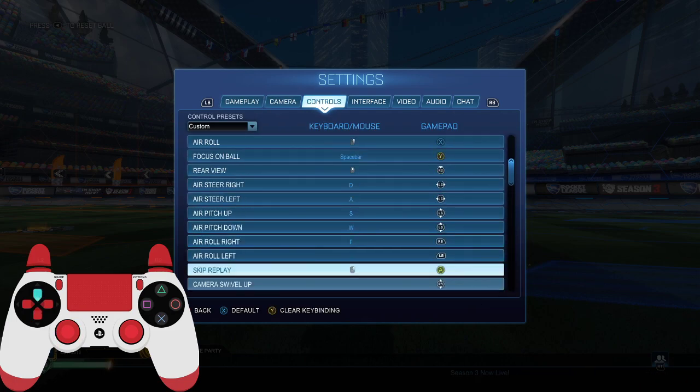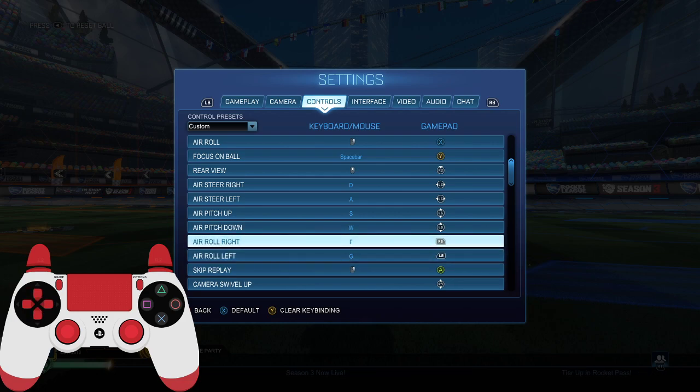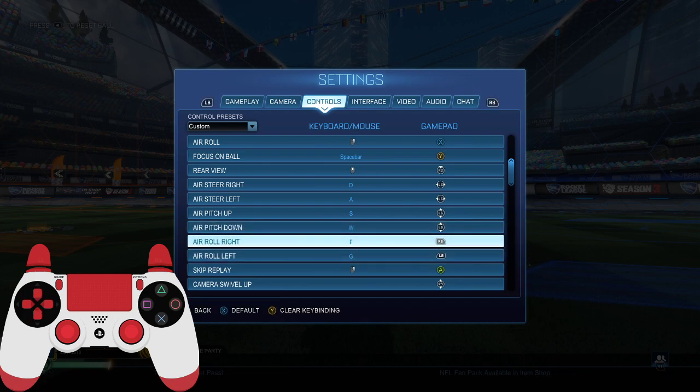First of all, what you want to do is go to arrow left and right and bind them to RB or R1 and LB or L1, or if you're on keyboard and mouse, F or G. I got that from Henkevich, which is KBM Blur.